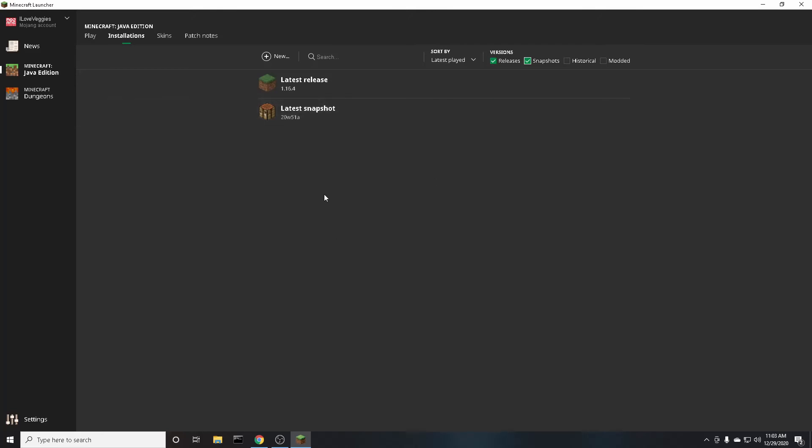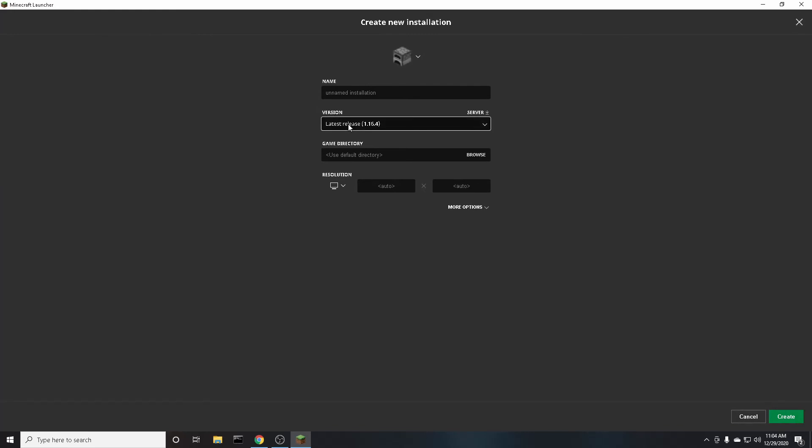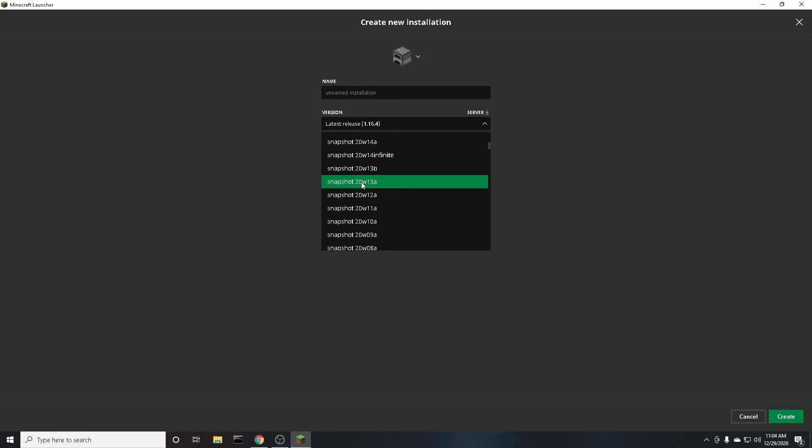And you can see here it says Latest Snapshot. If you wanted to add other snapshots, you can go up here where it says New, click on that, click on where it says Version, and you can see all the snapshots in the past.